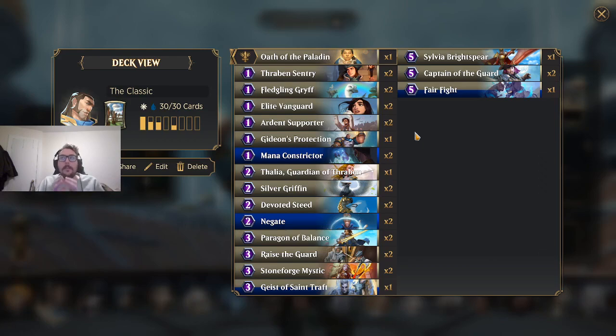As a relative blanket statement: if you're playing an aggressive deck, the best possible draw you can have in a vacuum is three one-drops. Turn one, you got a one-drop. Turn two, you play two one-drops. Magic number: three. So when you go Oath of the Paladin into Thraben's Sentry into Fledgling Griff, that following turn you're attacking with Gideon. Same thing with the other one-drops aside from Gideon's Protection.